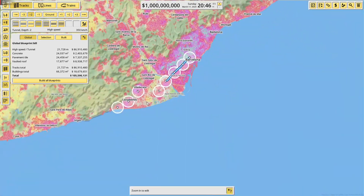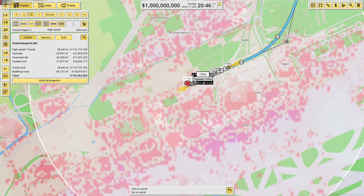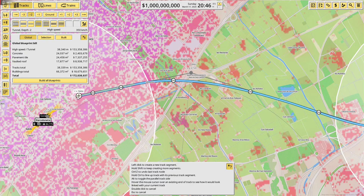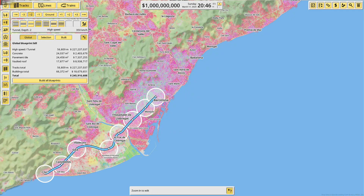There we go, we're soon gonna open our first line to the airport. We might make another line to the airport since obviously it's the main airport of Barcelona — quite an important thing to connect to the city. There we go guys, that's our first line done.